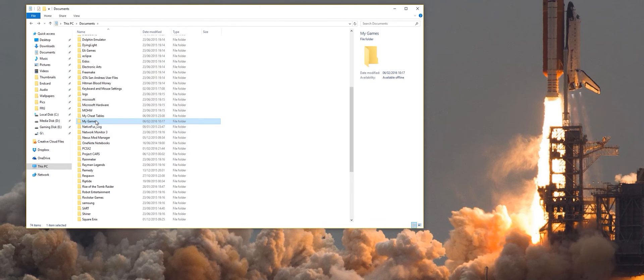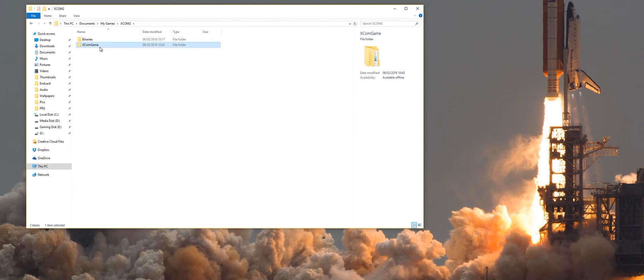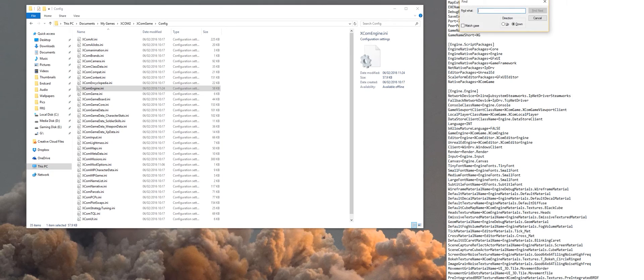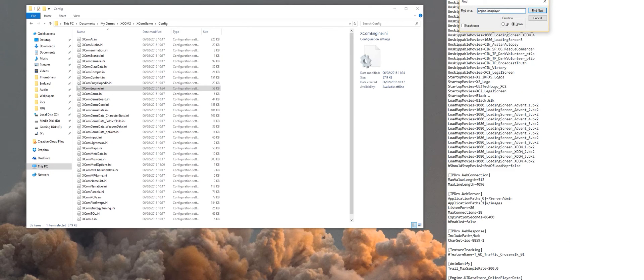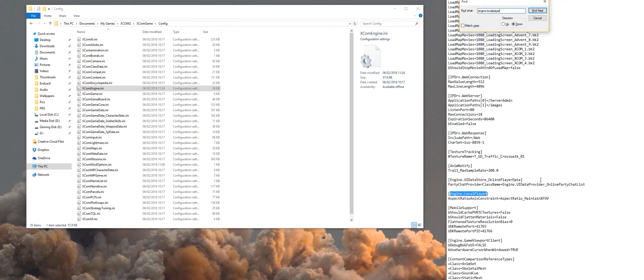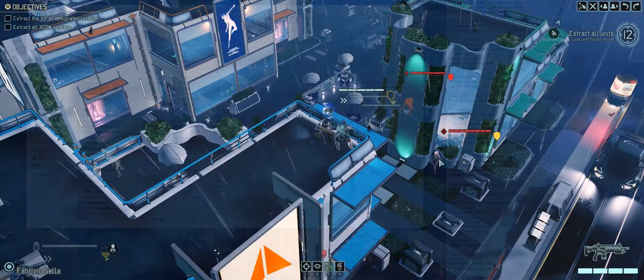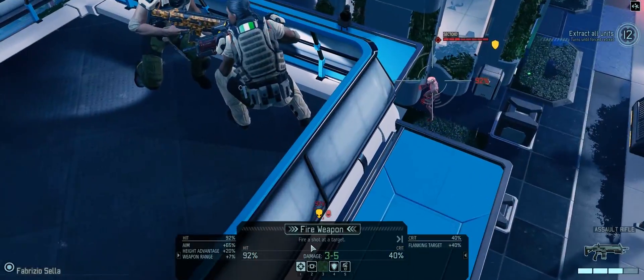Anyway, go to your C drive, your Documents, My Games, XCOM 2, XCOM Game, Config, and then find a file called engine.localplayer. Then use Control+F to find 'engine.localplayer', and change the line from 'maintain XFOV' to 'maintain YFOV'. That is literally the fix — you're changing X to Y and you're good to go. Full step-by-step instructions will be in the description if you find that easier.